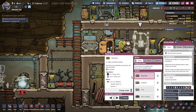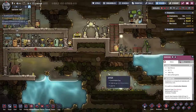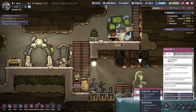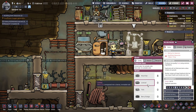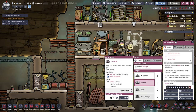Let me produce some mush bars here. There's not enough water. Pitcher pump — it's right there. Get the water. Maybe once I assign it to do stuff, it'll make water. We can make some meal lice loaves.